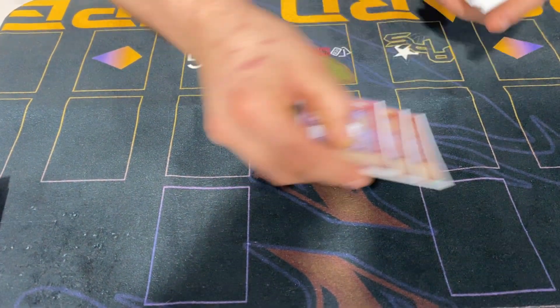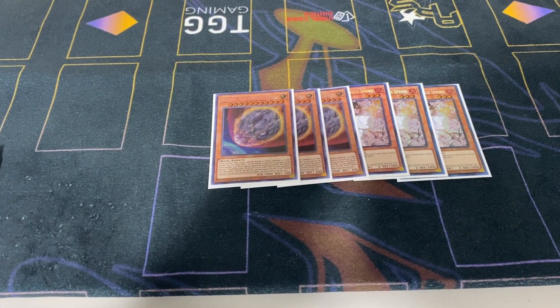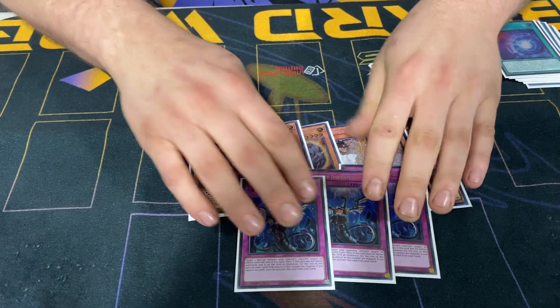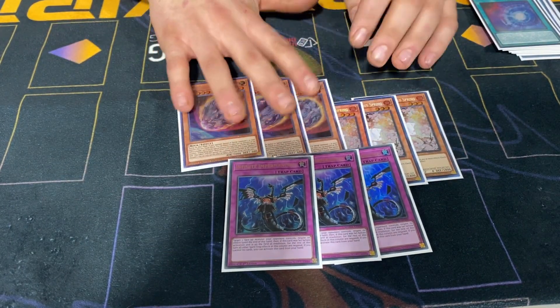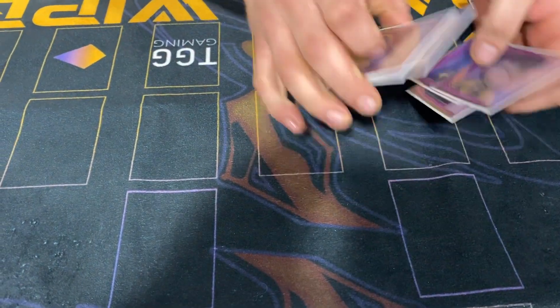Non-engine: three Ash Blossom, three Nibiru, and three Imperm. These were super consistent with what people were playing, especially at an Iowa Regional. These performed very well. The biggest thing for Nib is I didn't want to get Dwellered — just for the random people that are Dwellering. Worked out for me there.